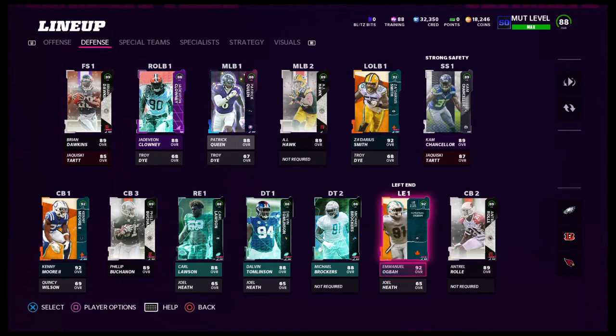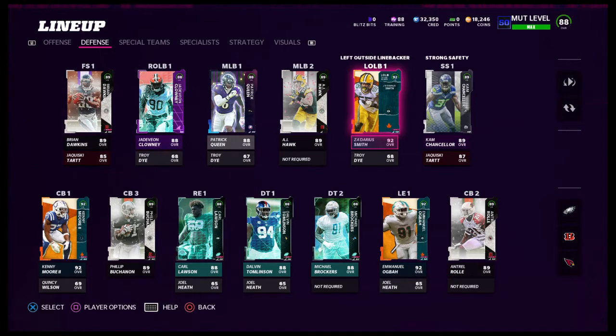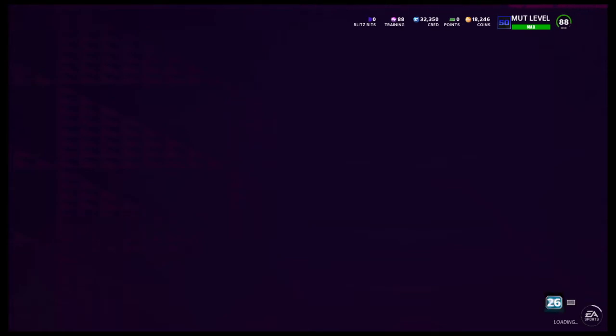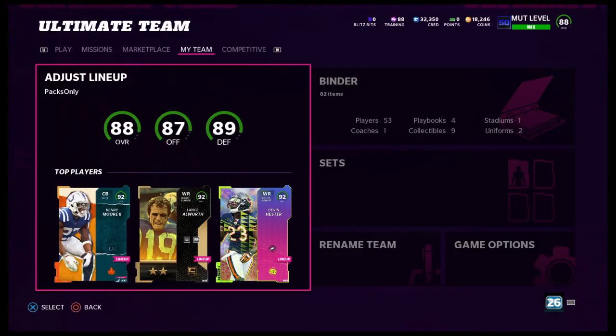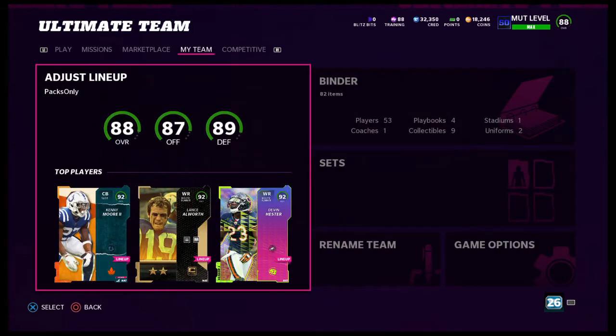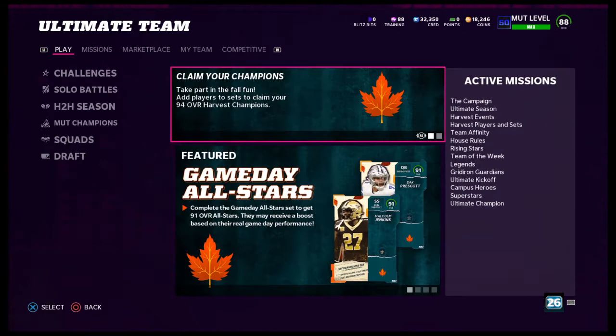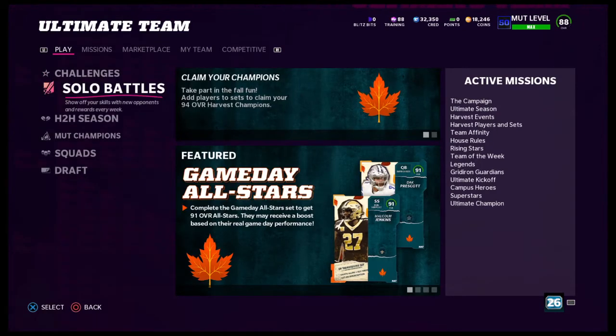I did Dion's set as well. I ended up getting top 100 on my backup account — I'll show you the rewards and where I placed when we get to the solo battles. I ended up buying 22s on my second account for my top 100 rewards in solo battles, trading them over, completing Dion's set, selling Dion, and getting the NCATs. That's my team — I really built it in a day and a half and I was pretty proud of it.